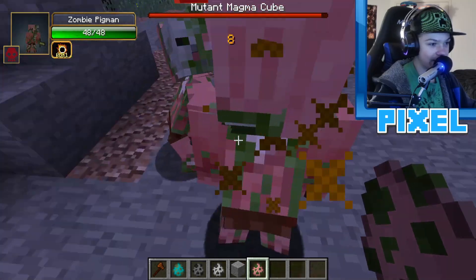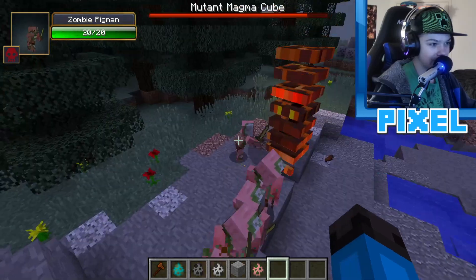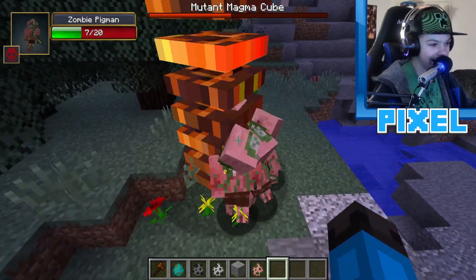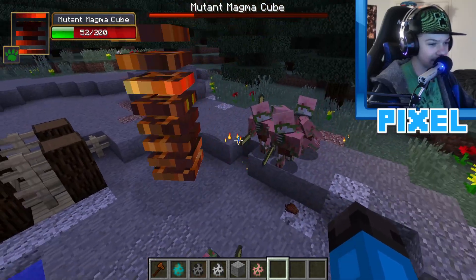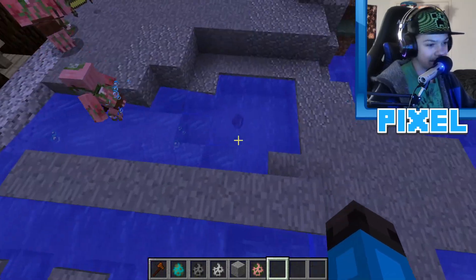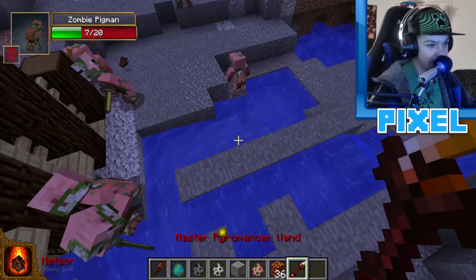Accidentally spawning six zombie pigmen, including a Level 2 boss zombie pigman that charges the mutant magma cube. The boss is dealing 18 damage per hit and is pretty much destroying the mutant magma cube — it can't attack fast enough. The mutant magma cube goes down.